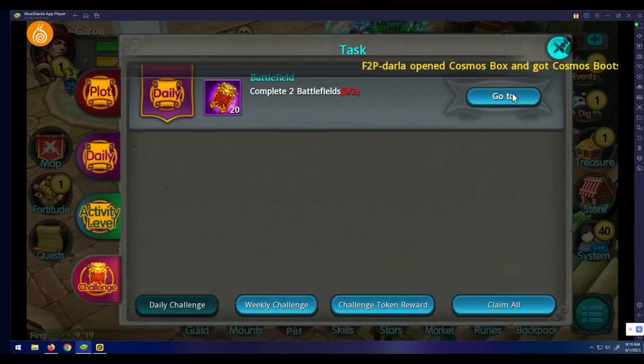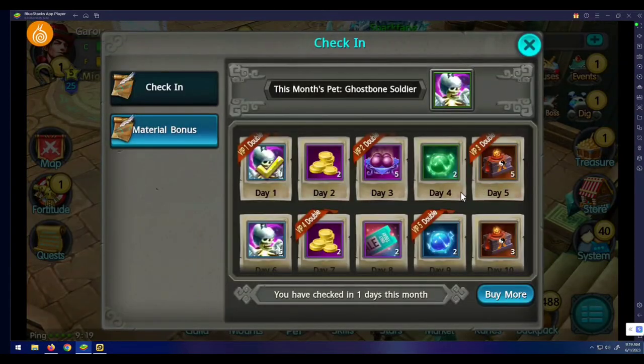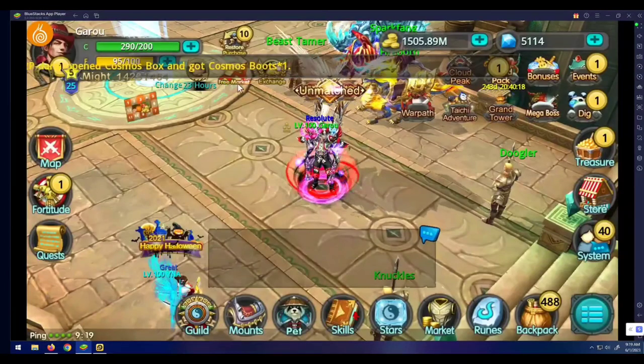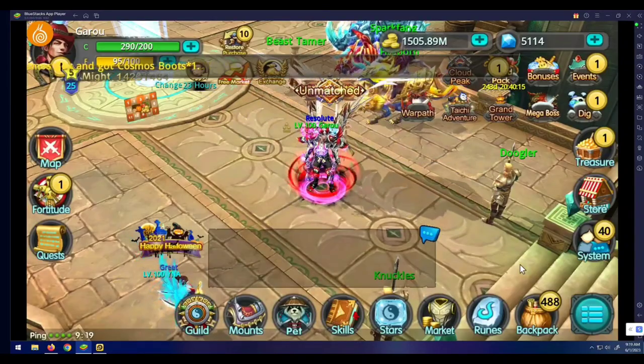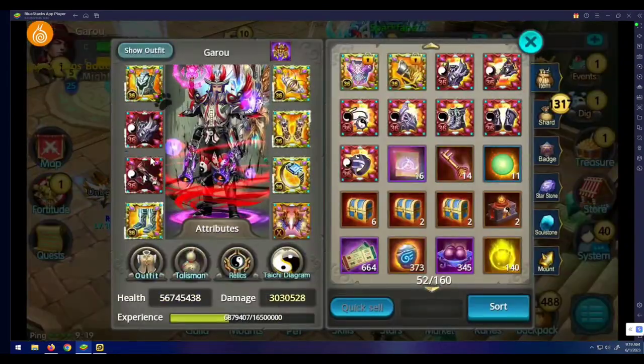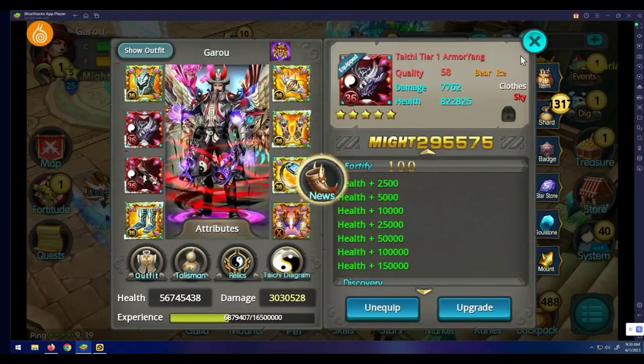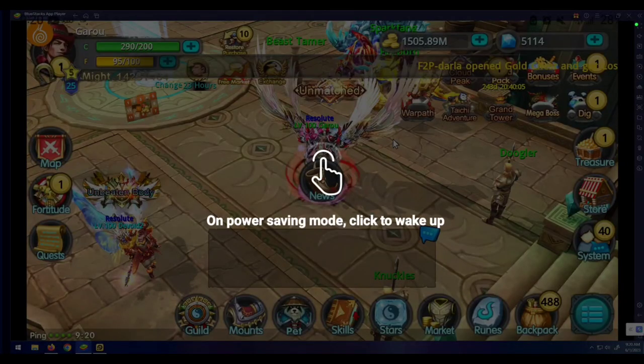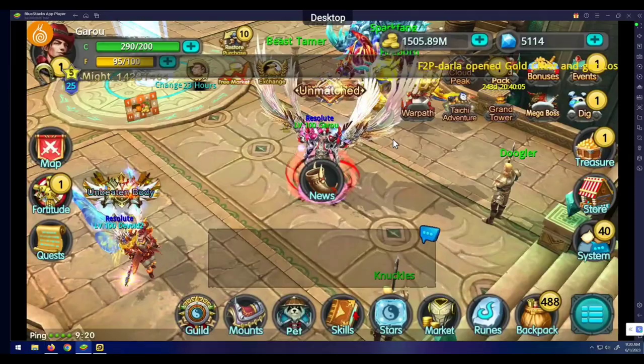Another thing Snail forgot to add again: in the Tai Chi store and the new year stuff, you have the pet star stones. I get that you need level 300 to use them, and I'm aware that you guys are releasing ascension gradually.